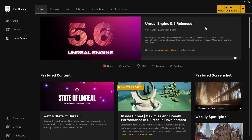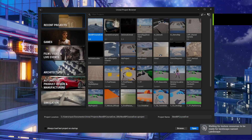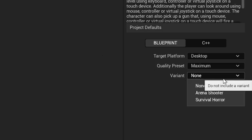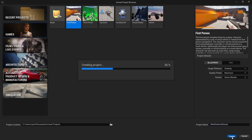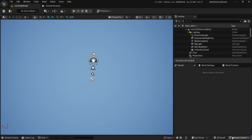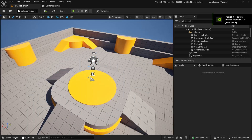Getting started with one of these variants is quick and beginner-friendly. Open Unreal Engine, click on Games as your project category, and pick a core template like first person or third person. Once selected, you'll see a drop-down menu labeled Variant. Choose the one that fits your idea, name your project, and click Create. That's it! In seconds, Unreal will generate a fully functional project with everything already wired up.